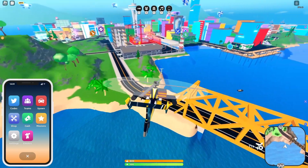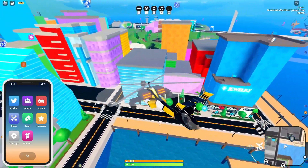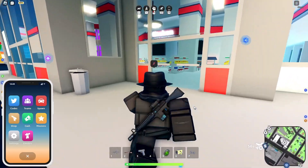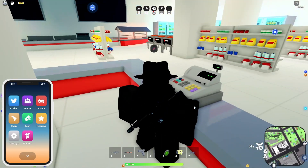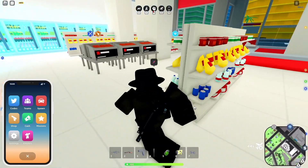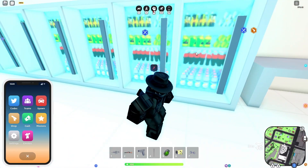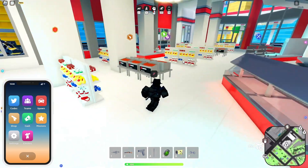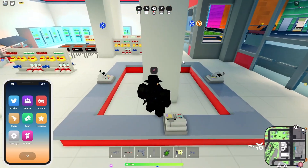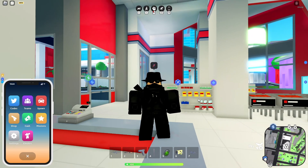There's a revamped grocery store with improved meshes and cash registers. I can't test the cash registers since I'm a cop, but I can look around - yeah, that looks nice! They didn't put anything on the shelves this time though. At least it'll be more fun robbing this now. They also added new trees at Area 51.